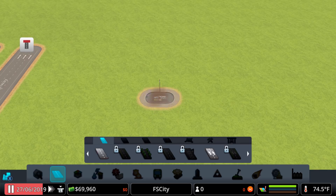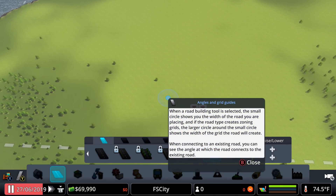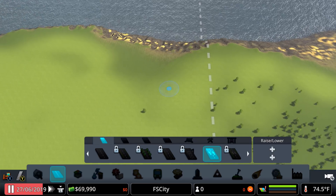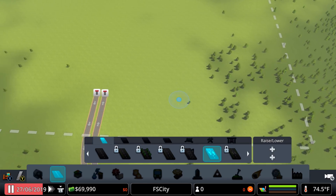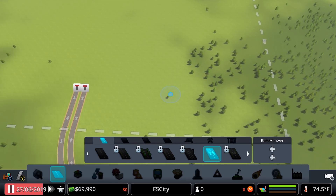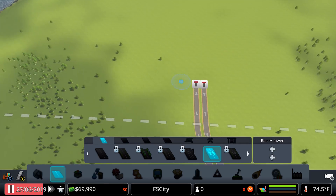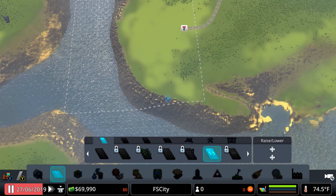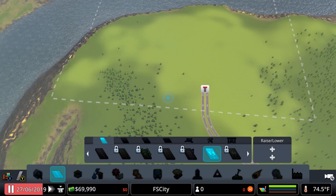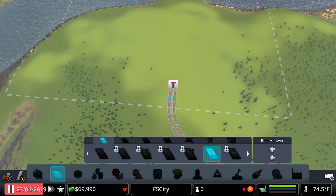First things first, we're going to have to make a little road and then delete it so we can unlock the one-ways. We've got a big cliff right there — this is going to be fun trying to place things. We've got a little bit of forestry right over here. We could put residentials around here, put some industries right around here, and then maybe some farmland right here, but that's really close to the industries.